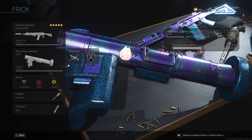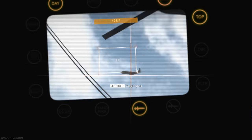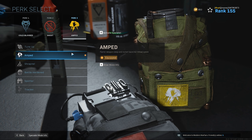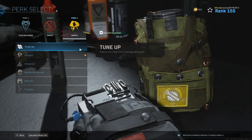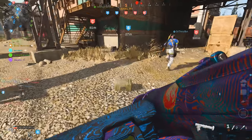Obviously, you should have your launcher as your secondary. Cold-Blooded and Ghost will keep you safe for most of the killstreaks you're trying to take down. Amped will help you reload and swap weapons a lot faster. You can also use Tune-Up to increase the field upgrade refresh rate by 40%. If you combine this with a munitions box, you'll be able to replenish your rockets a lot faster.